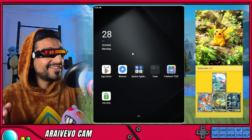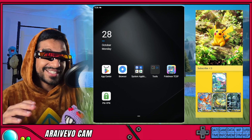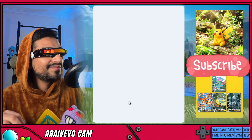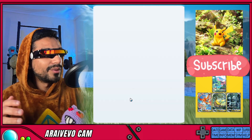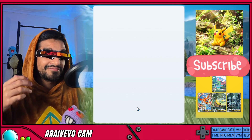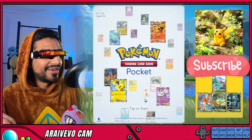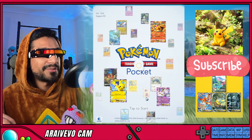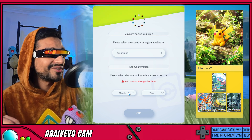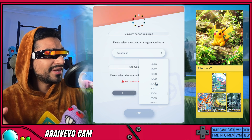If you've done everything correctly, your game will work now. So let's test it out and see if everything works. You'll start the game — it'll take a couple of seconds to load. There we go. You get to the screen, you can click tap to start and you'll get the country and region selection stage.